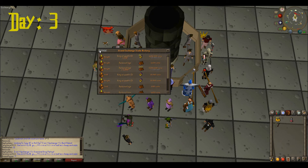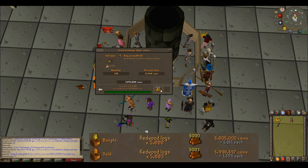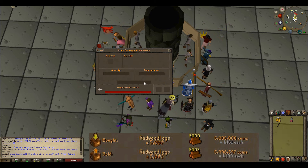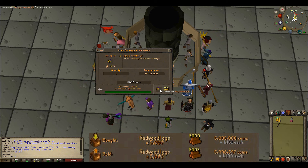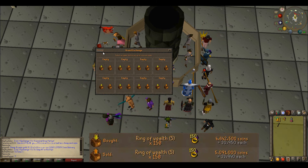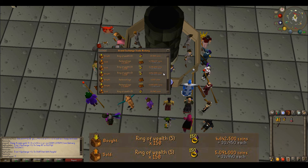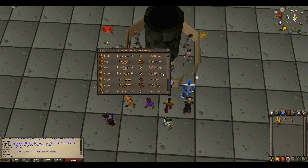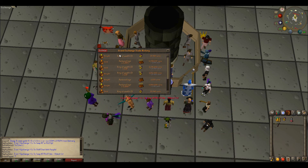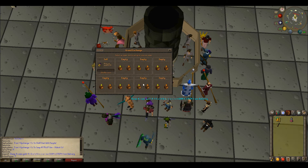The flips are in and we were pretty successful. The redwood logs we got a 40 GP margin on and about 5,000 logs, giving us about 190k. It actually instantly bought which was kind of lucky. The rings of wealth we got nearly a 3k margin on each one with 150 of them, so almost 450k from rings of wealth. They worked well although I got a little lucky — we'll have to check if these are still good going forward.